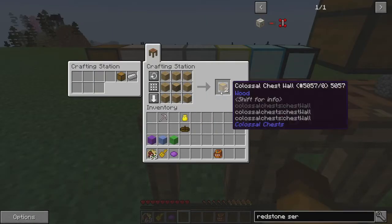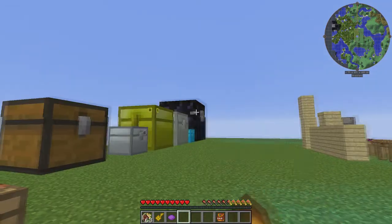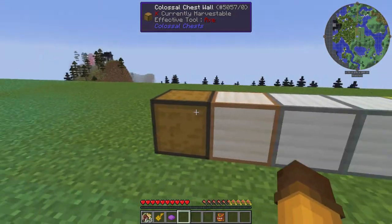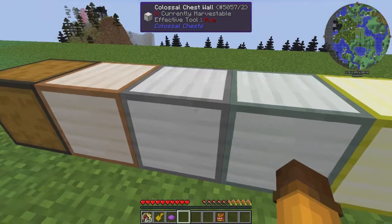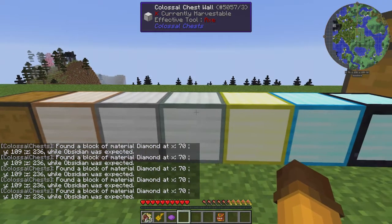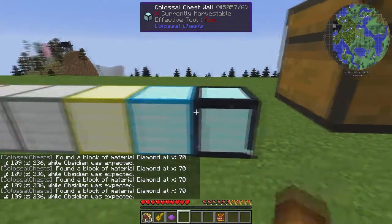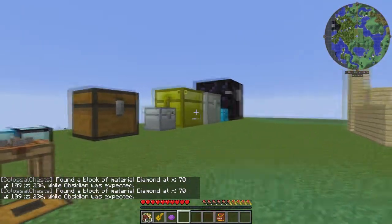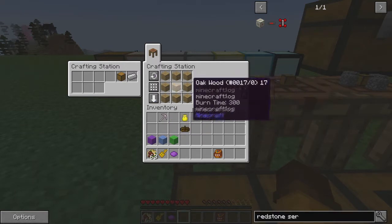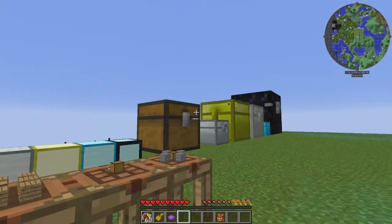To make a wall, you just need some oak plates with an oak wood in the middle. Of course the recipes for the iron, gold, diamond, and obsidian walls work similarly — you can even make it out of copper. You can make it out of wood, copper, iron, silver, gold, diamond, and obsidian. They're all made kind of differently but I'm only going to show you how to make the wood one — wood planks around oak wood. You need quite a bit of this chest wall in order to make a colossal chest.